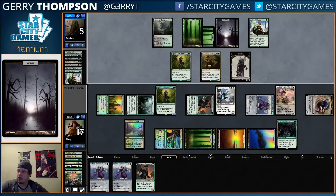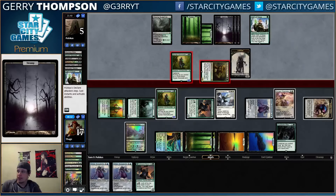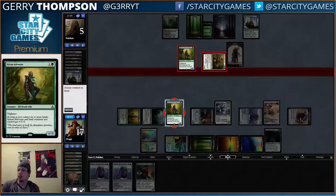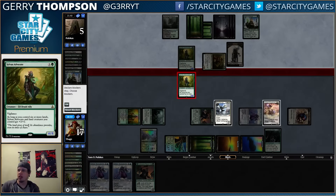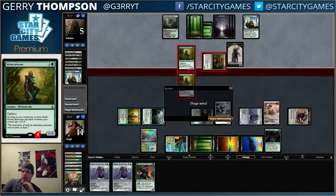They don't find a Swamp, which is kind of whatever — I'm pretty sure they're looking for spells, not creatures or lands. I wonder what's going on here. Desperation? If our opponent had Languish, I don't think they would attack with the Frog because you might want that back to block the Advocate. I think as long as I keep my protection up, I'll be just fine.